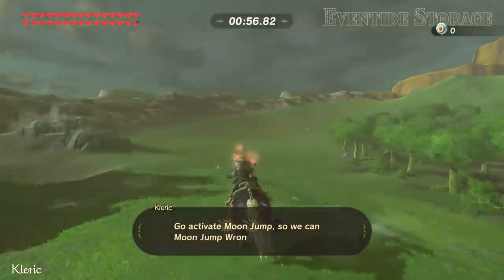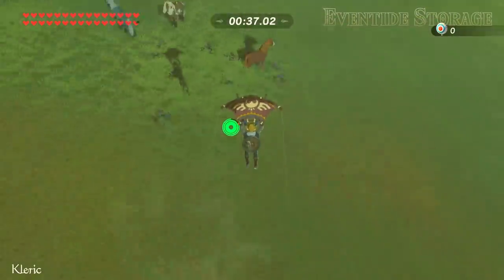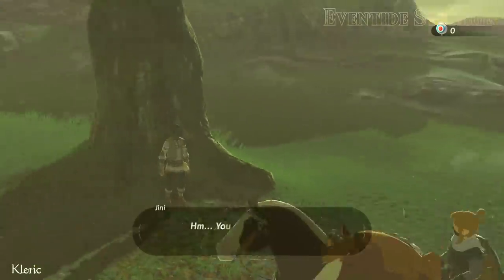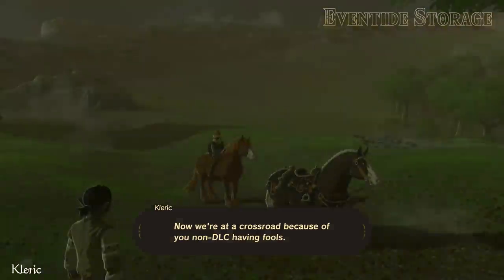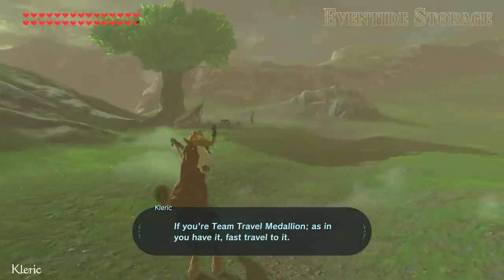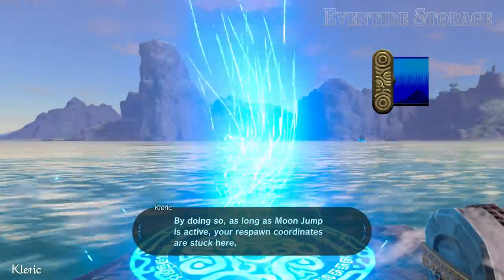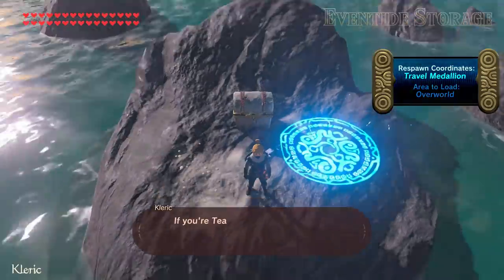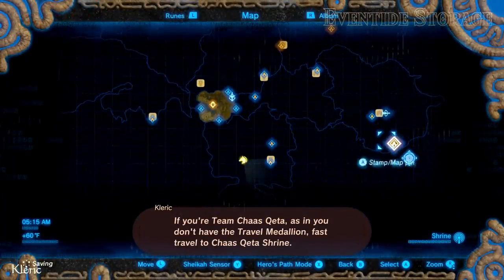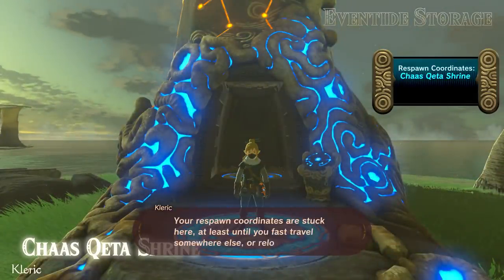Go activate Moon Jump so we can Moon Jump Wrong Warp. Now, we are at a crossroad. If you have the travel medallion, fast travel to it — as long as Moon Jump is active, your respawn coordinates are stuck here, even if you fast travel to some other location. If you don't have the travel medallion, fast travel to Chas Keda Shrine — your respawn coordinates are stuck there, at least until you fast travel somewhere else or reload a save.